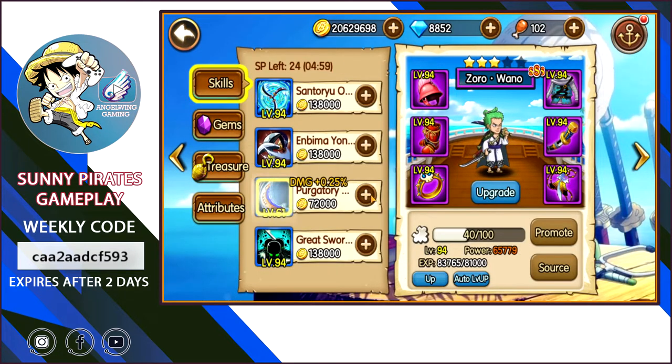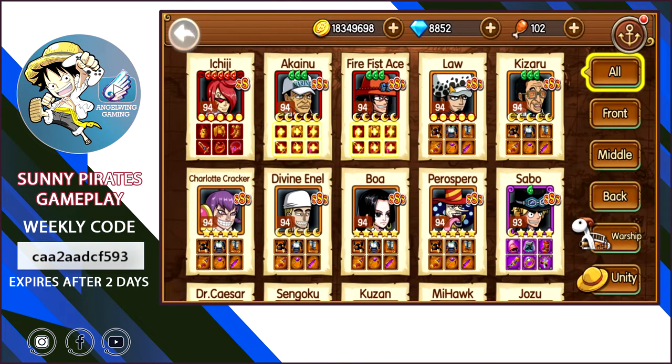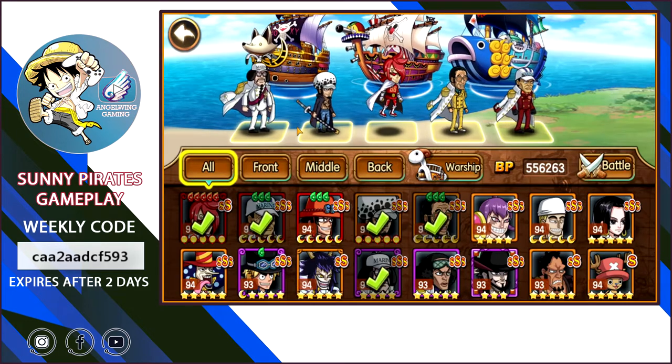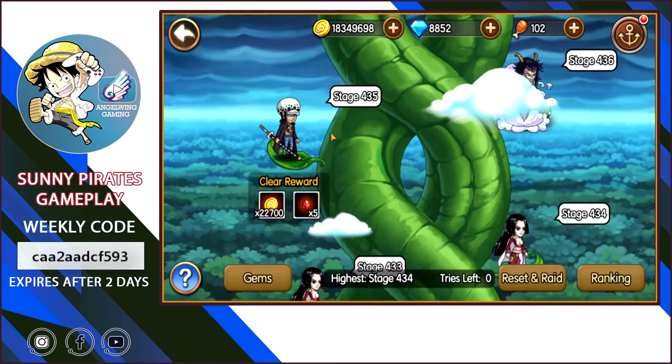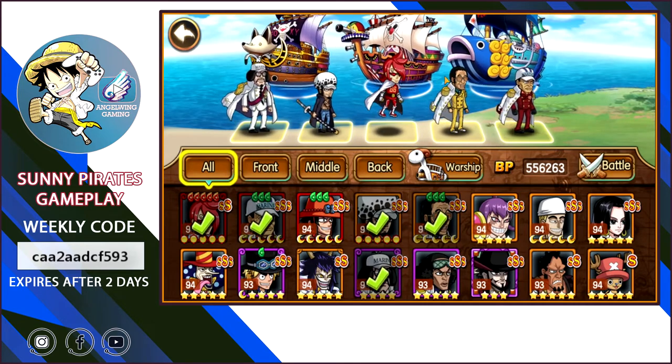Zoro Wano is one of the newest characters. I want to finish his skills and I need to upgrade him at least to orange, but I'm waiting for an event for double drop. Right now I'm on Cracker — I'm trying to upgrade Cracker to farm a little more at Beast Hunt.